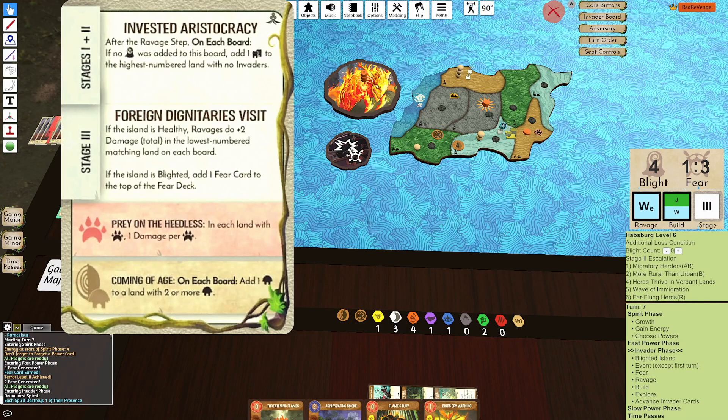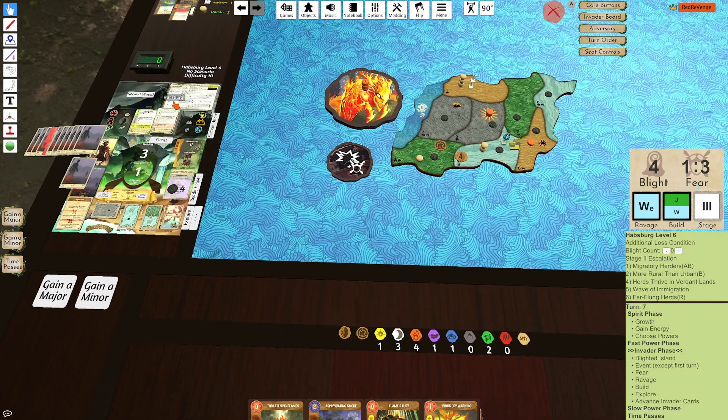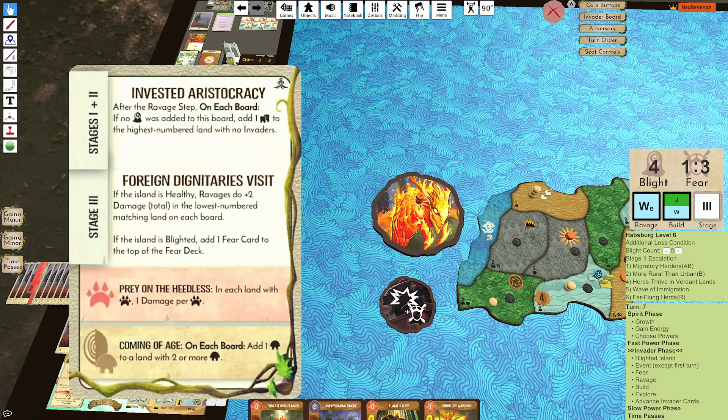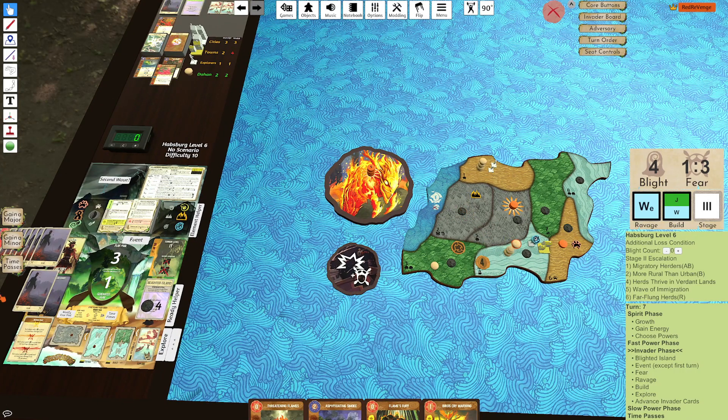Let's win the game here. We are Stage 3. Dalland is Blighted — add a Blight card. Or add a Fear card — one Damage per Beast, add it to Han. I think that's GG. Fear card — it actually kills all of this. Wetland Ravage. And that is GG.